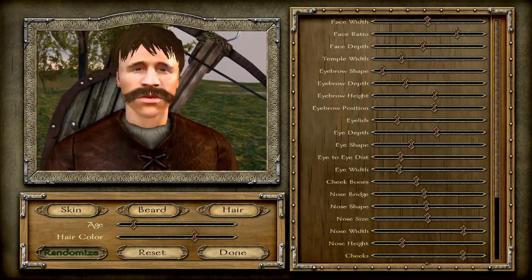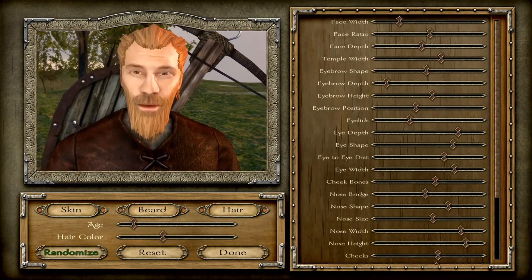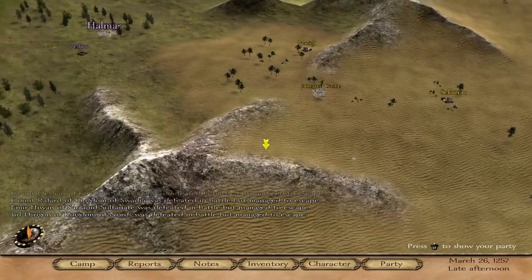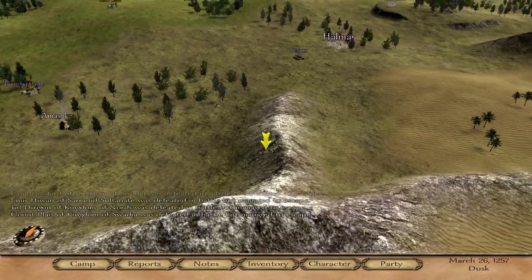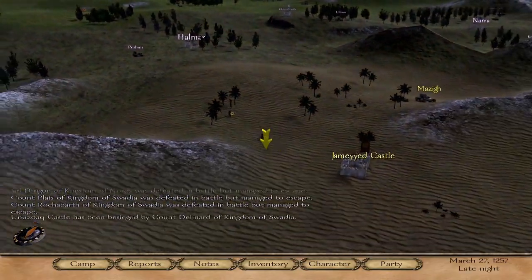After choosing an awesome name like Sir Coomer, you'll move on to character customization. The face customization is actually quite in-depth, though I usually just click randomize until I find the most chad-looking character.